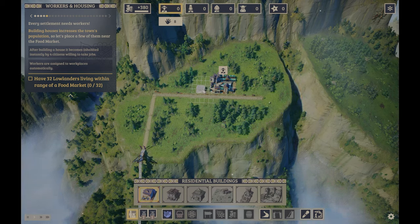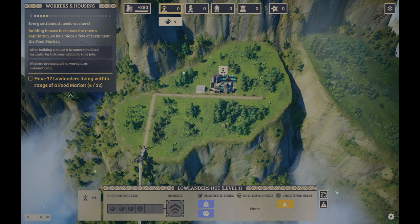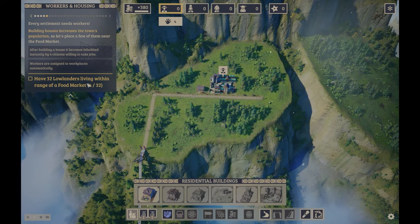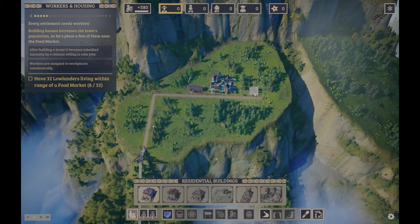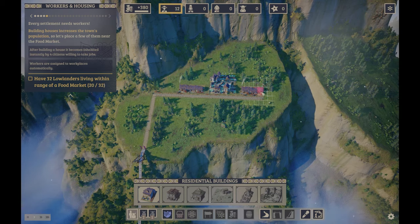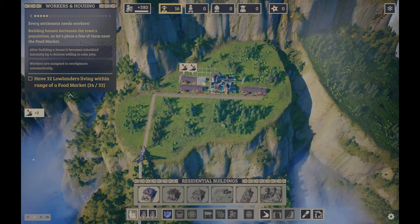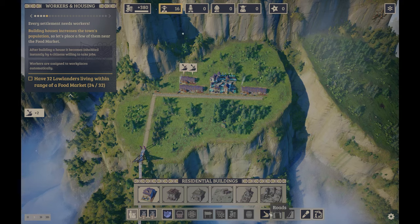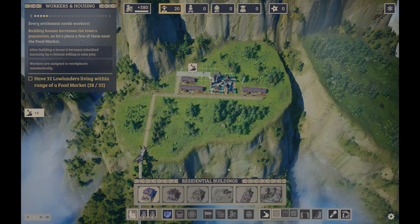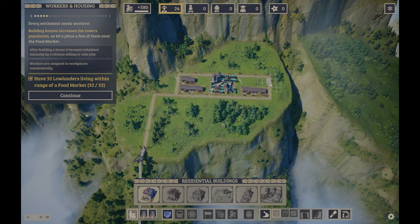Each house holds four people, so I need to figure out how many to build. Let me leave some space here. I'll build a road, don't worry — this is my plan, it's always been my plan.